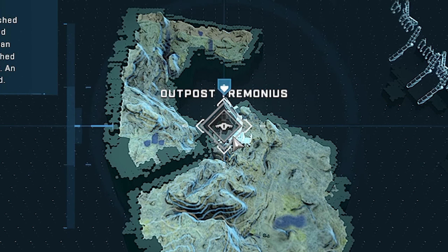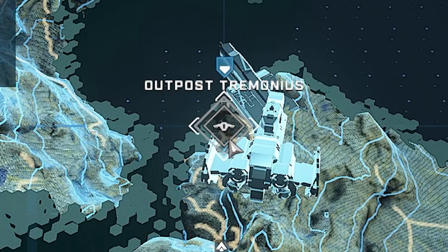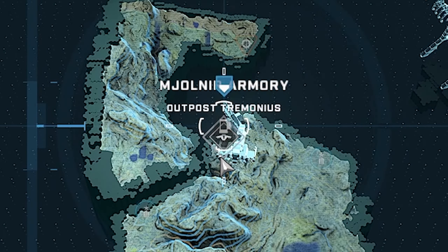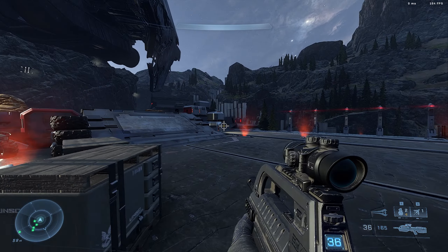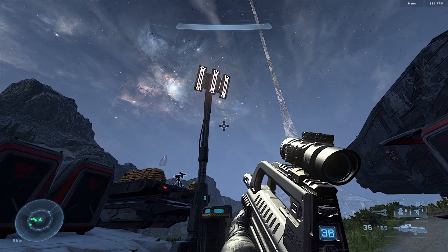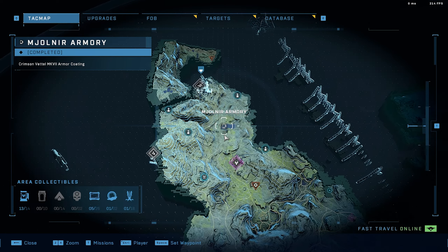We're gonna start off at Outpost Tremonious — it's the beginning of the game. If you remember it, you might have missed the Obelisk armor locker. It's literally right next to the platform where the Pilot and the Weapon meet for the first time. Right at the beginning of the ramp there is a light post, and right under it — an armor locker with Obelisk Stone in it.